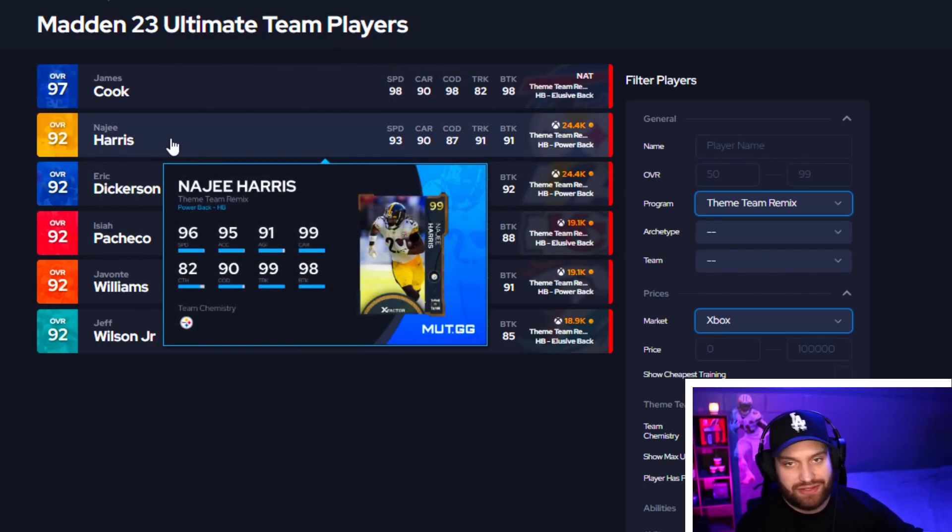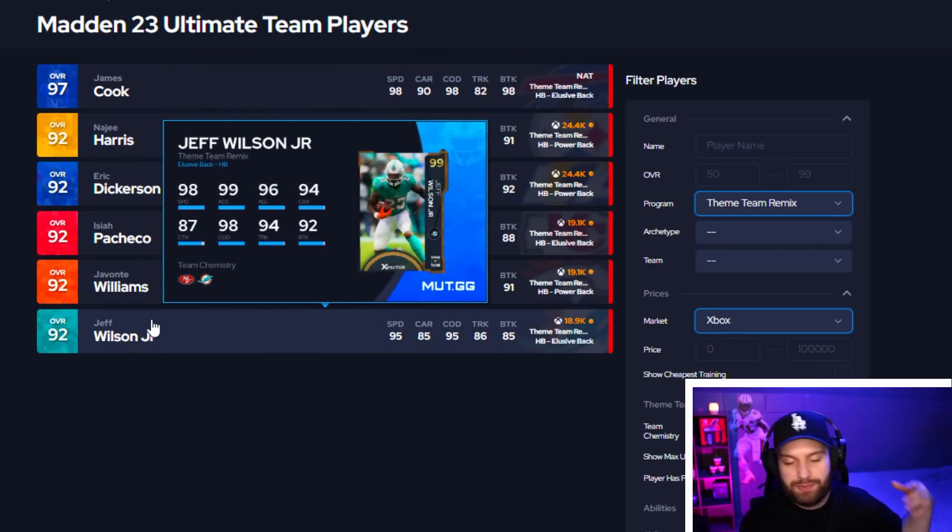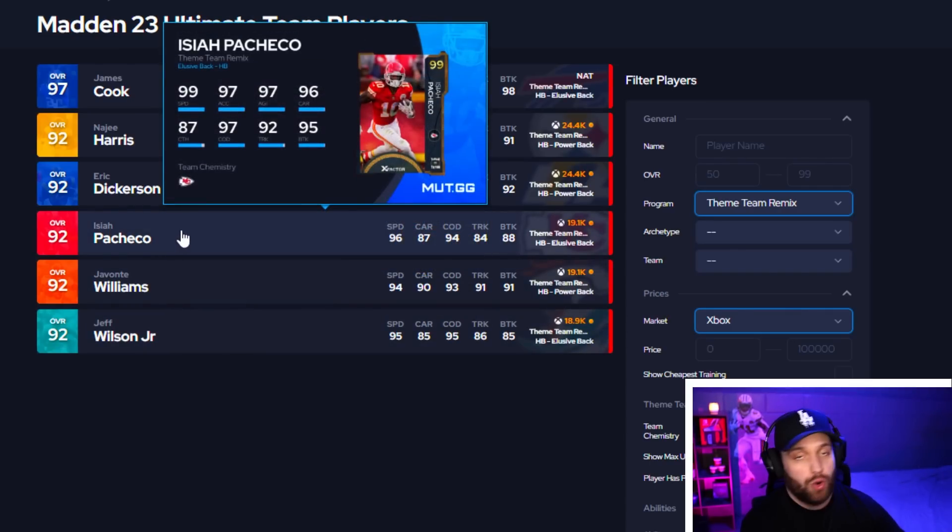That's the one we'll be testing out today just because he's new, but when we look at all these cards, now we have so many other usable running backs — it was literally only Flash and Gus the Boss out there. Now we have Jeff Wilson, Javante, Pacheco — who is getting a golden ticket, by the way. This card's probably better than his golden ticket, but he is.